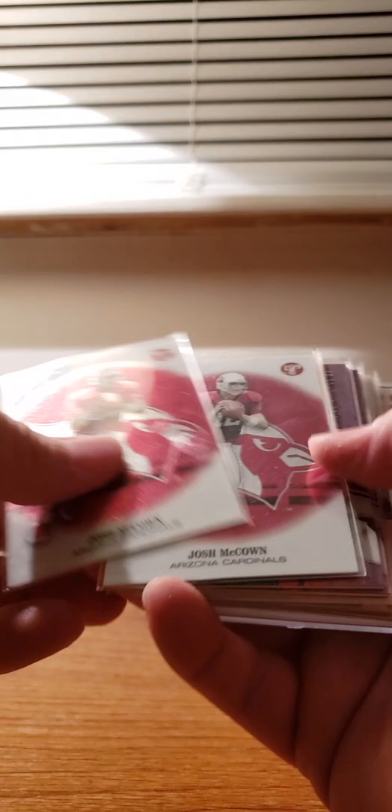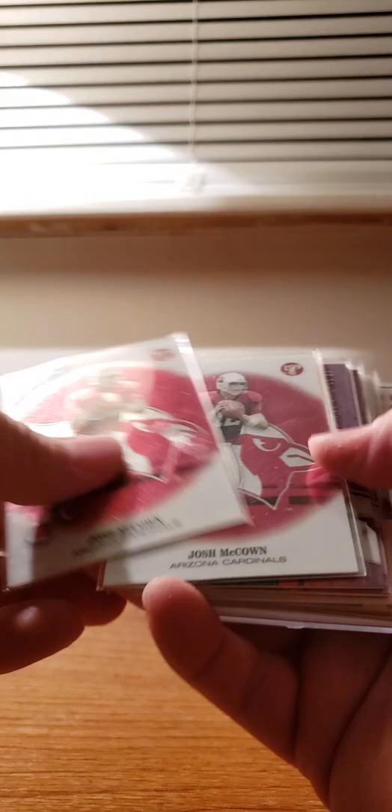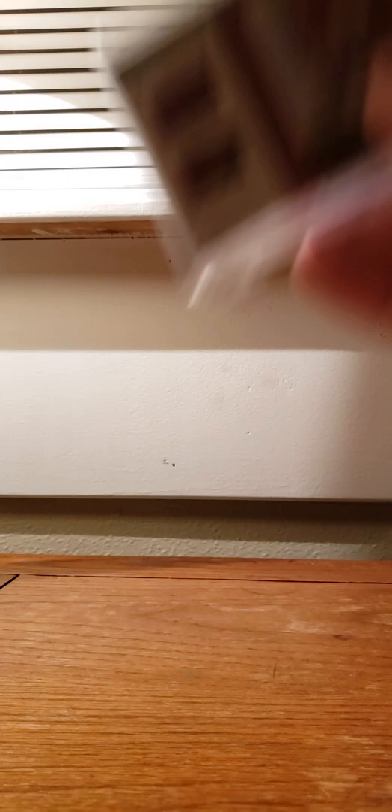Pristine, Pristine Auto, Jersey, Gold 75 with Garrard, Honor Roll Jersey, XL. And then another — Salute. And then your Gold, Freshman Fabric, Orientation, the Patch — the first 25 were autoed. That's one of them. Face Mask, the Rookie Gems to 25.